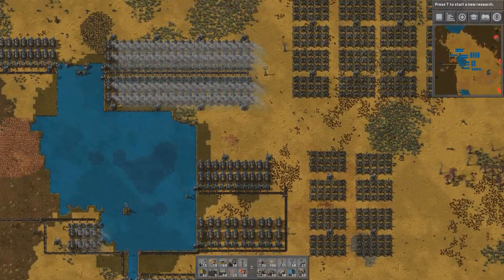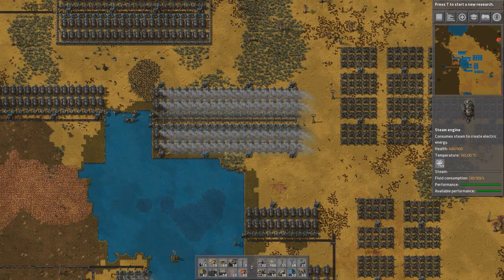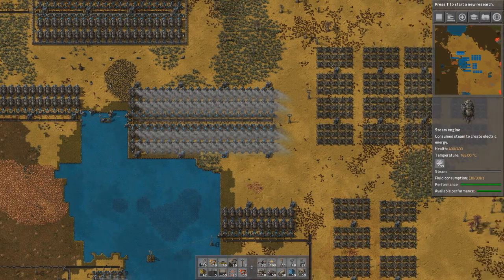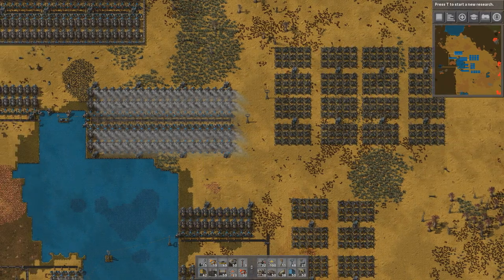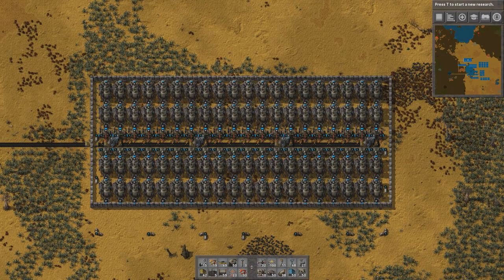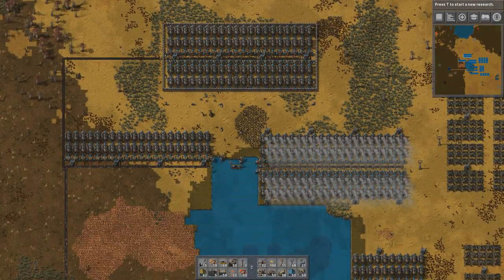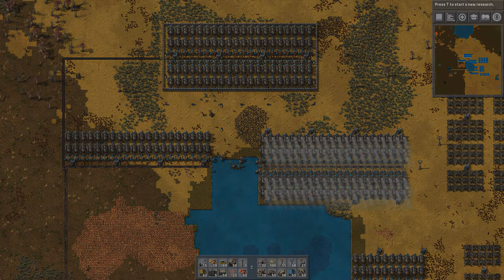I think that's enough talk about steam engines and boilers. 1:2:40 is the magic number, at least in this version of Factorio. This is my most optimized setup so far - perhaps you have a better one, feel free to share it. See you in the next one, take care and thank you for watching!